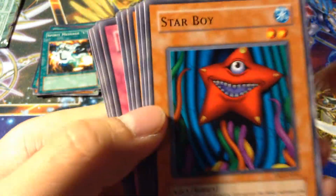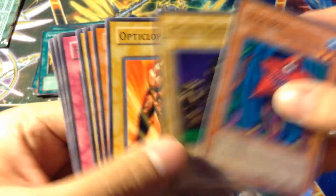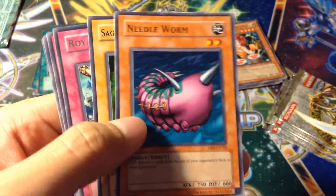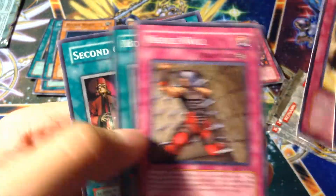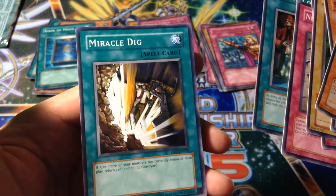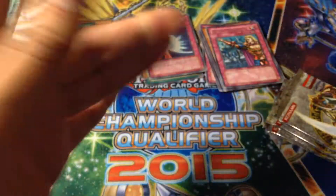Alright, that's two holos so far from this batch. One more and I'll be good. Star Boy. Fantastic. Statue of Easter Island — that looks like a McDonald's card. Octoclops. Serpentine Princess. Needle Worm. Good Commons pile. Saki the Dark Clown. Royal Command. Burst Rebirth. Needle Wall. Book of Moon. Book of Moon should have been super — it does have a super rarity, but I'm pretty sure it came out after this set, so whatever.